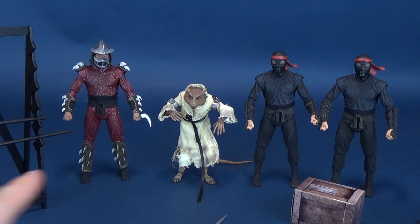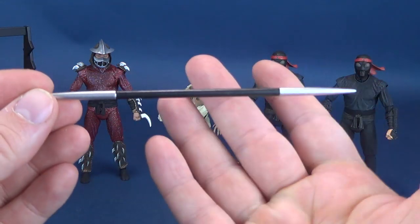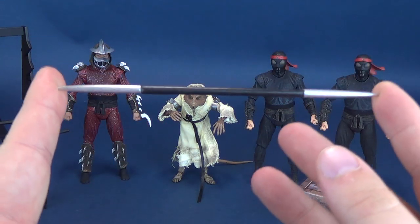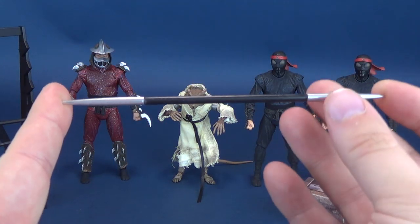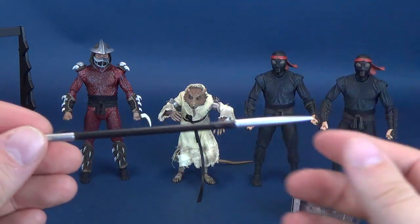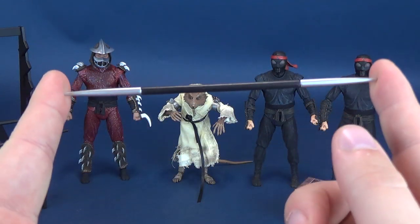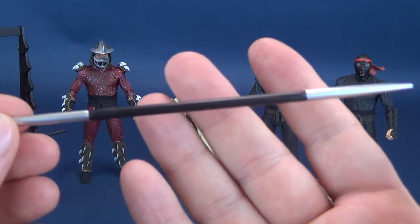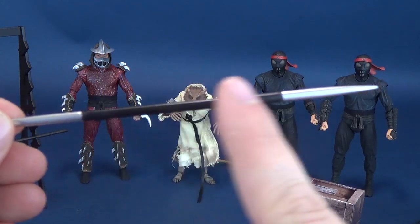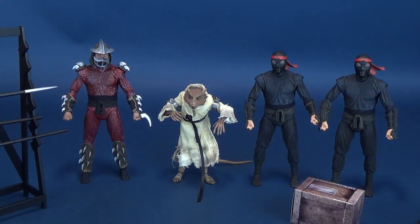Also included is something almost looking like a javelin — a two-tipped pointed staff. I was trying to research the accurate name for this particular weapon. It has the same color treatment of black with silver incorporated on the sides. That can also go on the rack.